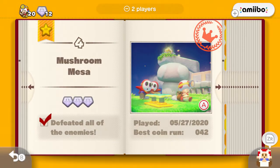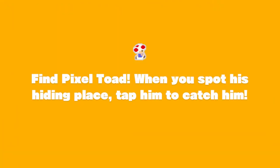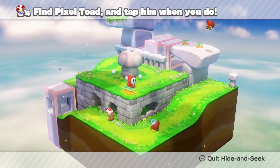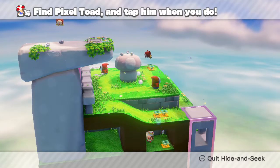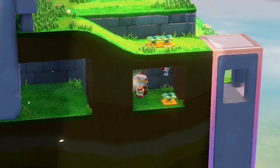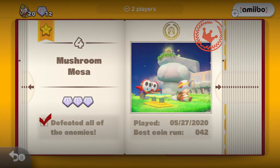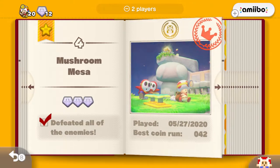We still need to find the pixel toad, so let's rectify that. The pixel toad in Mushroom Mesa is actually a little more obscure than the others - we need to head down here, clear the coin stack, and you can see him right down here behind the coins. This guy's trying to be a trickster. A lot of them later in the game are actually very well hidden, which might take a while - outside of the fact that I'm a doofus who couldn't find the one in Touchstone Trouble very easily.